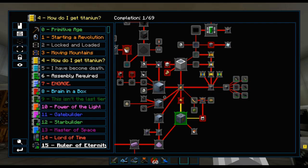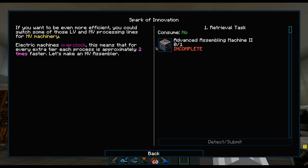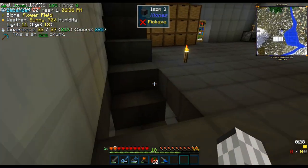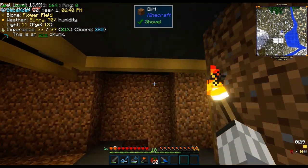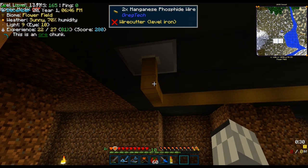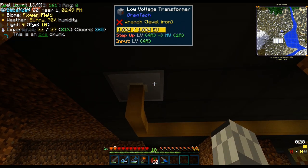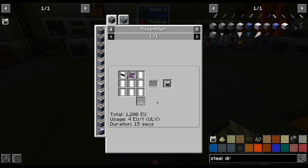Welcome back. In the last episode we managed to unlock Tier 4. However, here all the machines will require 512 EU per tick, which would be the whole of the power currently at our disposal. The issue is both the battery buffer and the cabling — our power network works on 32 volts and we are using transformers to step up to 128 when needed. So, if we want to be able to use HV machines, we first need HV batteries and cabling.